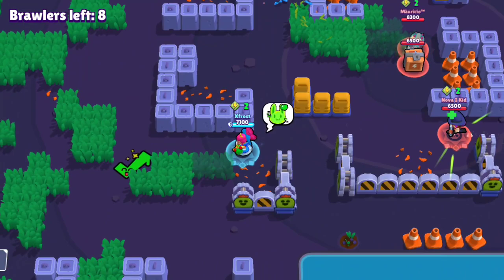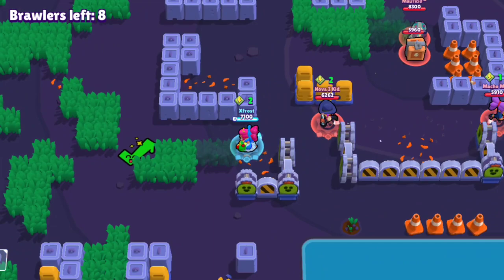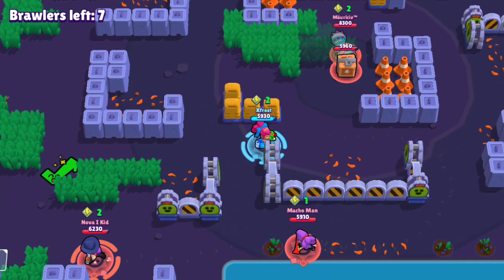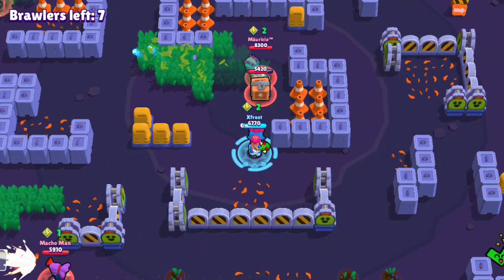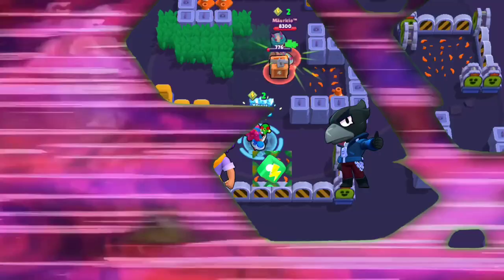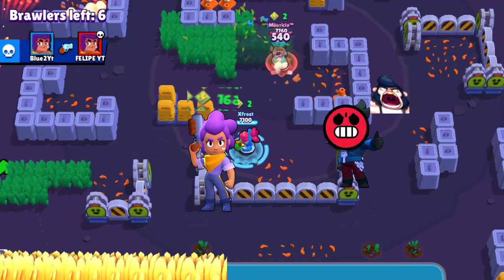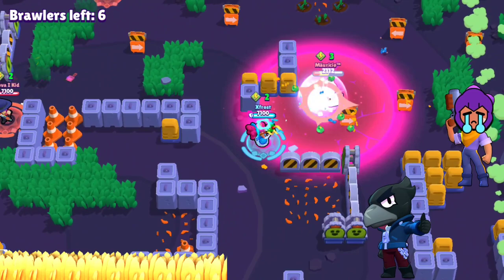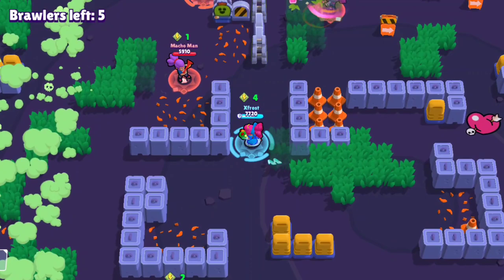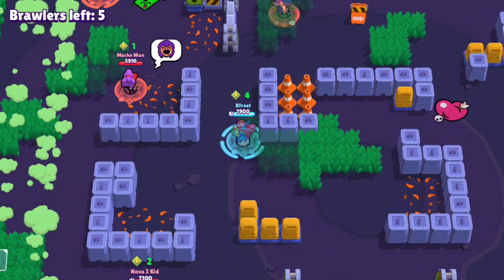Third tip: do not think you're invincible just because you're a Shelly. Be cautious at all times. People in solo showdown sometimes let emotions drive their gameplay — for example, if you accidentally take someone's cube early on, that player may target you for the rest of the match regardless of better threats nearby. So be friendly with whoever you spawn near; even if they backstab you later, it's better than being targeted from the start.